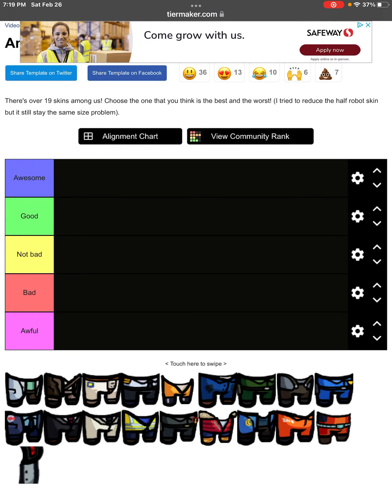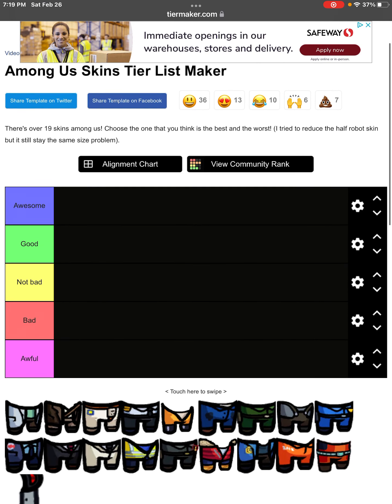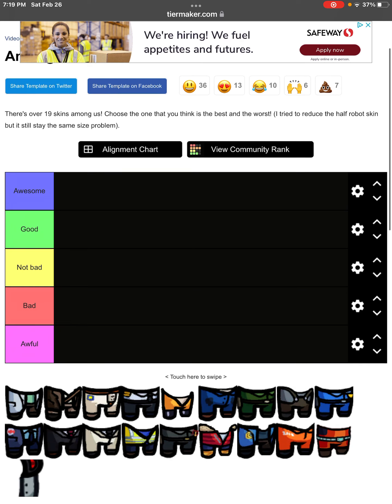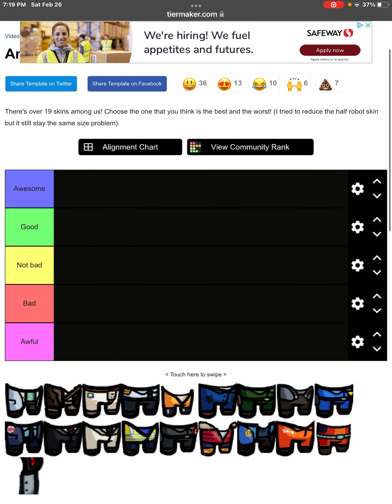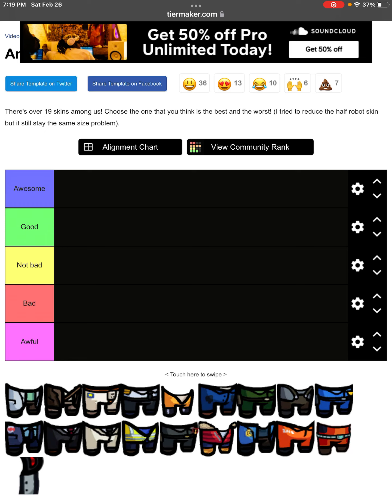What's up guys, we're back with another YouTube video, and today we're going to be making an Among Us Skins tier list. We made an Among Us Pets tier list, I think like a week ago or something, but today we're doing the Among Us Skins. And again, these aren't all the Among Us Skins — this is an older tier list. There's a lot more Among Us Skins added, but we're just going to be doing the ones off here. Starting with the little science lab coat.